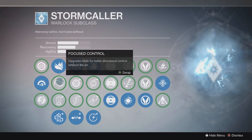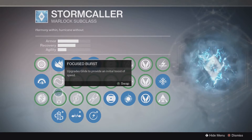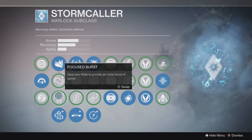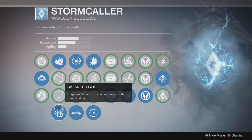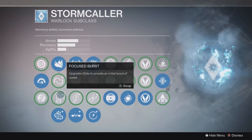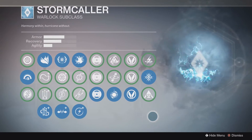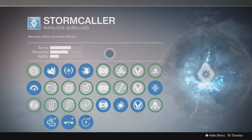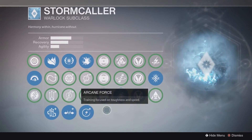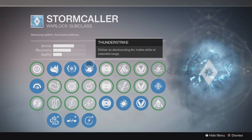Down here you have different versions of Glide: Focus Control upgrades Glide for better directional control; Focus Burst upgrades Glide to provide an initial boost of speed, which is pretty good — the one I'd use until you unlock the third one, which upgrades Glide to provide bonuses to both speed and control. It's a middle ground between the two. I should mention the other Warlock video I made got a lot of praise, but the complaint was I didn't upgrade my character all the way, so I grinded my way through unlocking everything this time.